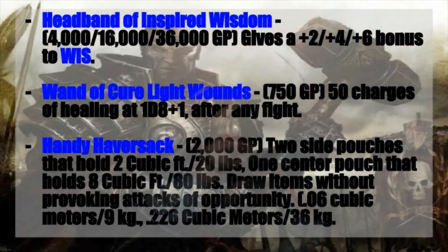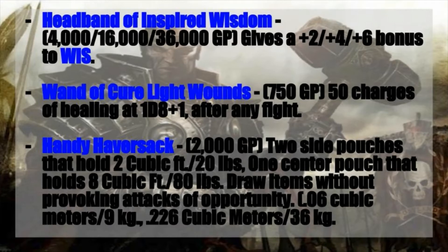Going on from there, we have the Headband of Inspired Wisdom. Given that wisdom is our primary casting stat and affects so many of our abilities, this will cost you anywhere between 4,000, 16,000, or 36,000 gold pieces and gives a plus two, plus four, or plus six bonus to your wisdom. Another good item to have is a Wand of Cure Light Wounds — 750 gold pieces, 50 charges of healing at 1d8 plus one. You use this after any fight, even if you're not the primary healer. And 750 gold pieces in comparison to so much other equipment is a pittance. Use this whenever you want to keep moving without burning a full night's rest.